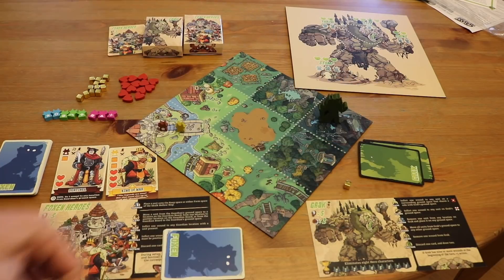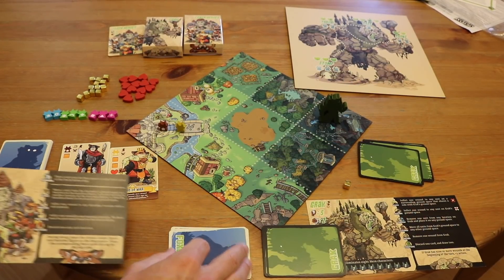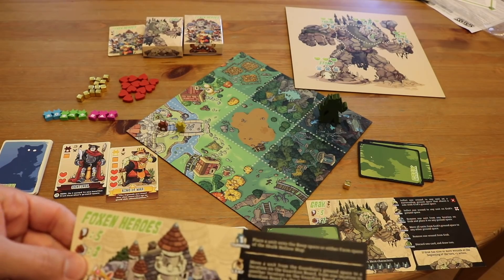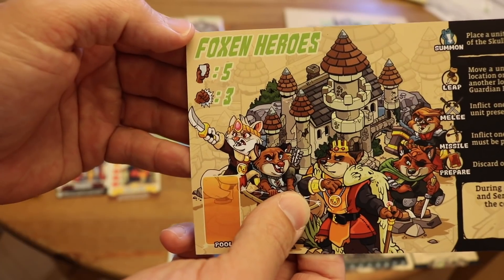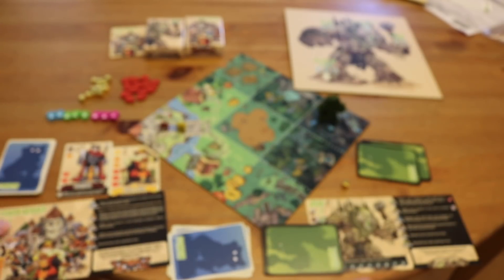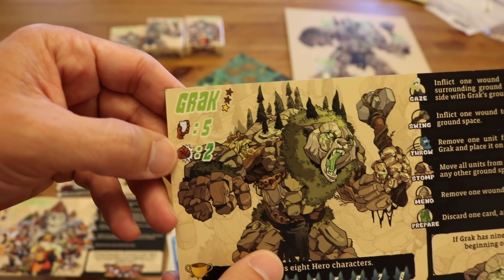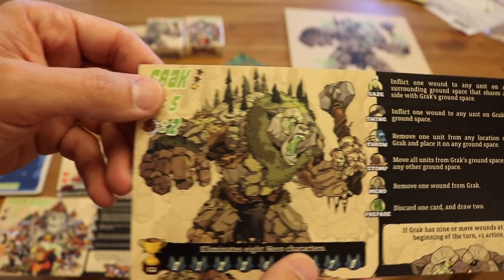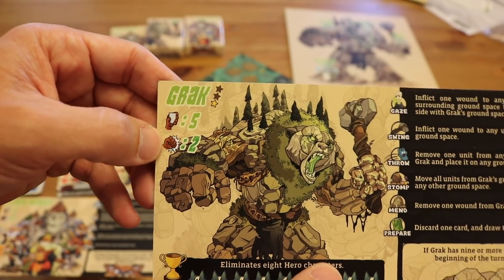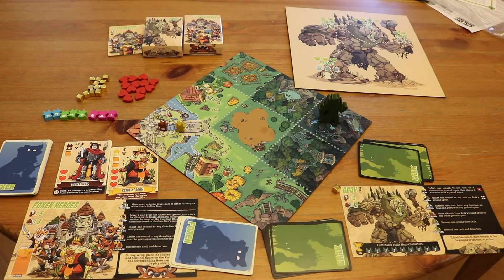Both players are going to start with their hands. You'll also notice there is an icon for actions. In this case, foxes have three actions and Grak has two actions. Grak also has a special ability where at the end of the game, when he's about to die, he'll gain another action. But we'll get to that in a second. That is the basic setup.